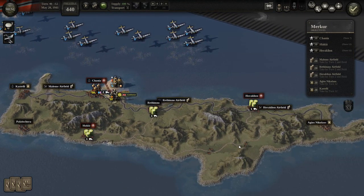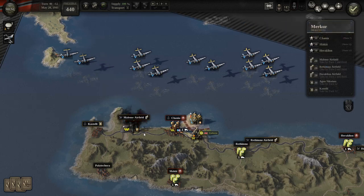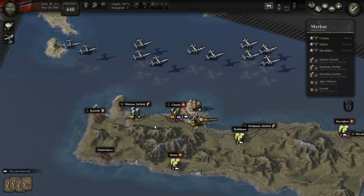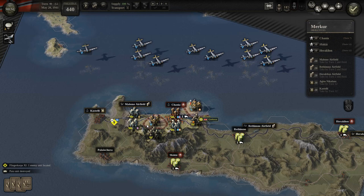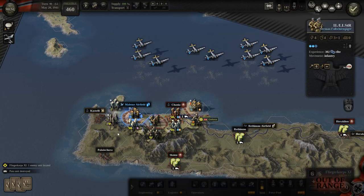I would assume that every hex — like the actual airfield hex — is probably taken. So let's land right next to it. That's a lot of enemy units. Let's land and take it. I'm quite surrounded here. Not good.